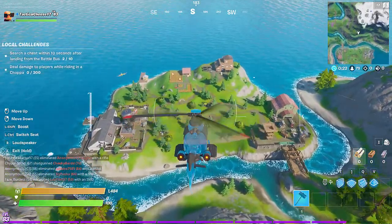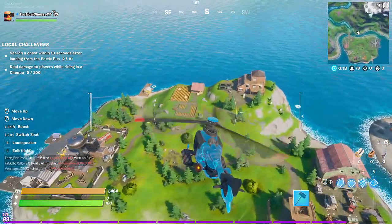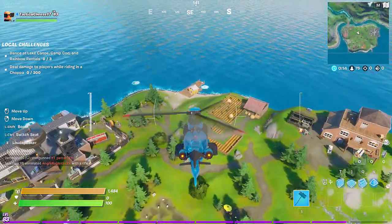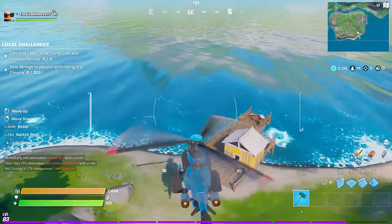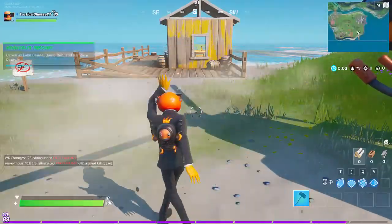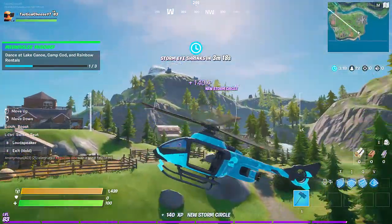So this one down here is Camp Cod. This is the fortified sort of island — looks like a doomsday prepper, this guy. This one might actually be somewhat difficult because there's a few people here. I'm going to just try and land it down here, and then do a quick dance, and then we'll leave again. So that's the first place completed.